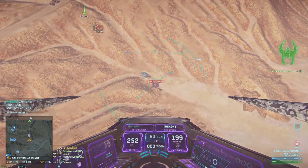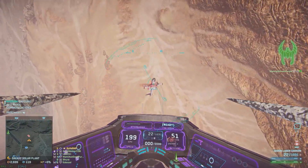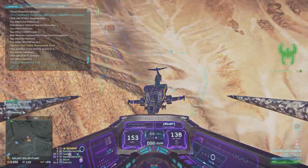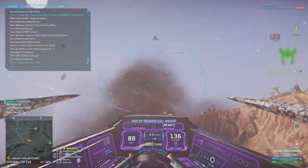Here's a very different situation. I'm attacking this Reaver as it is attacking one of the Magriders, and as we pass each other right here, I hit the air brakes just before we pass each other actually, I make this roll and I get into hover mode by pitching down.